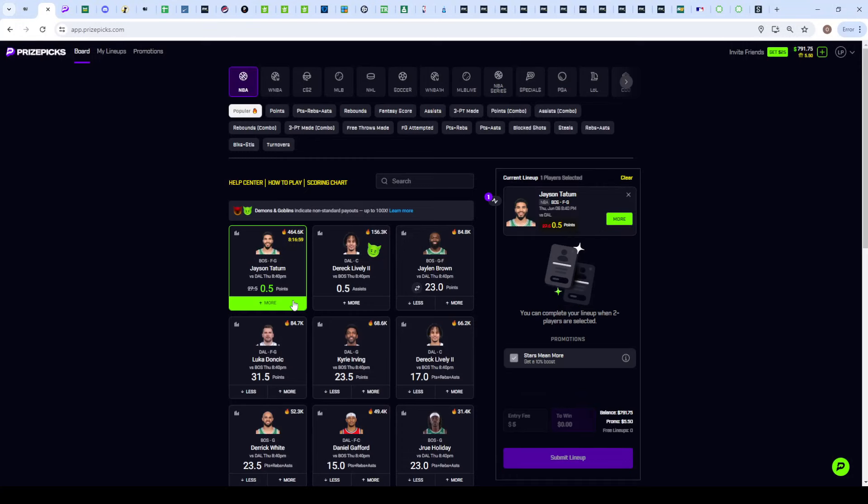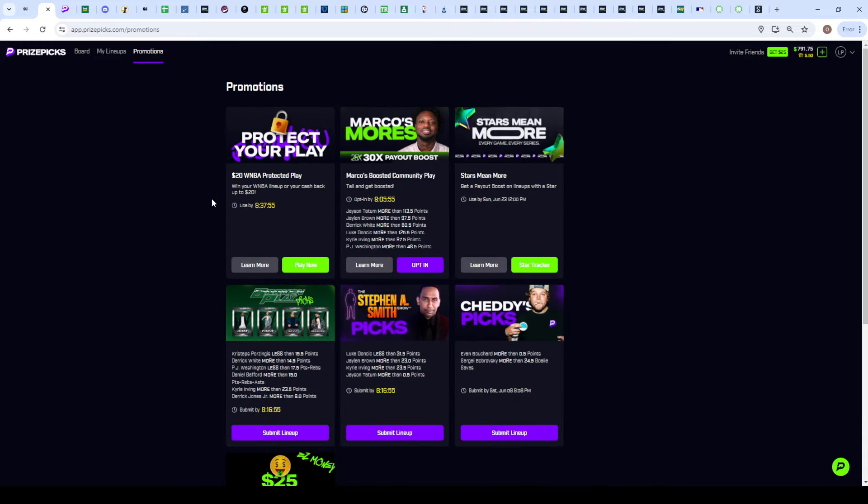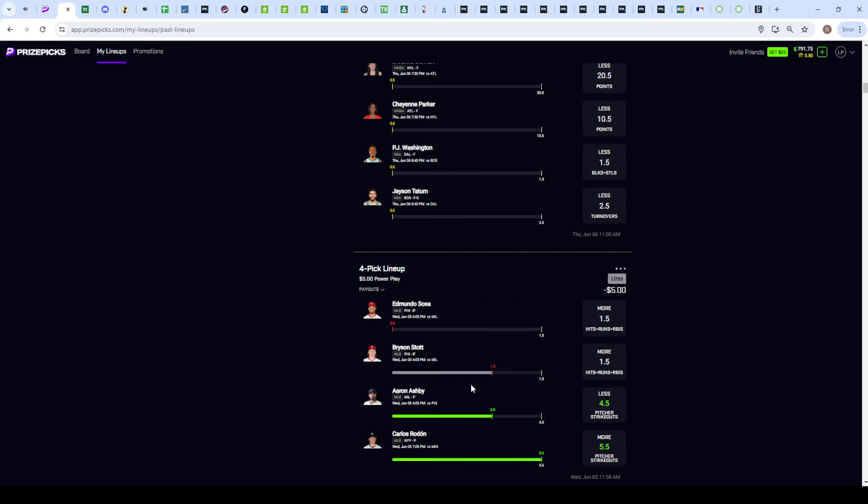A lot to go over tonight: we have the free square on Tatum, game one of the NBA Finals, and a promotional play on the WNBA. First, a recap of last night — went two and two. The Philly stack couldn't get it done; Ashby went under his pitcher strikeouts, and with Philly only scoring two runs the stack couldn't cash. Carlos cashed very easily on the over five and a half pitcher strikeouts.